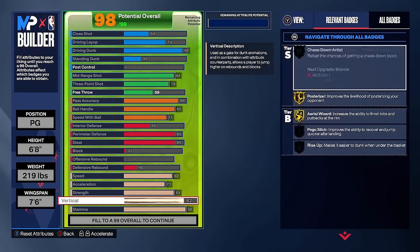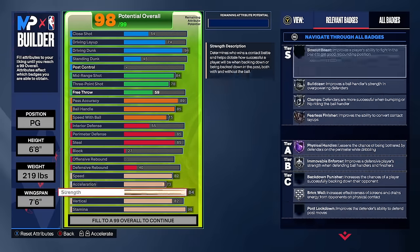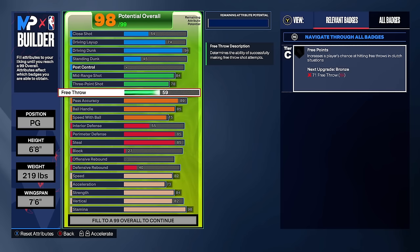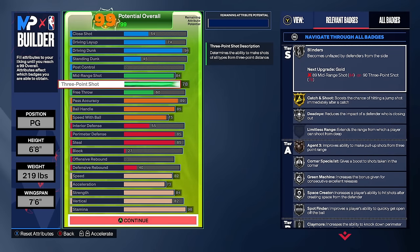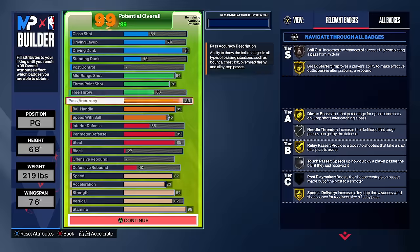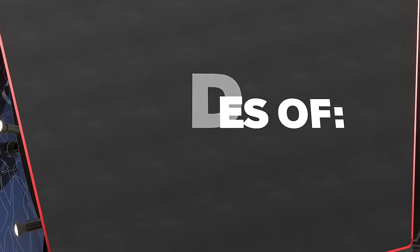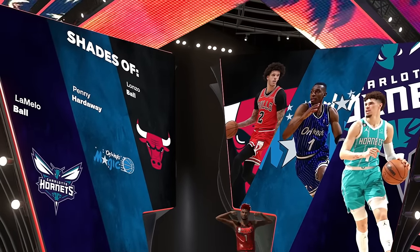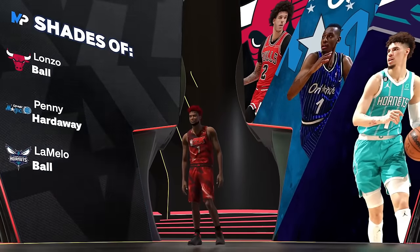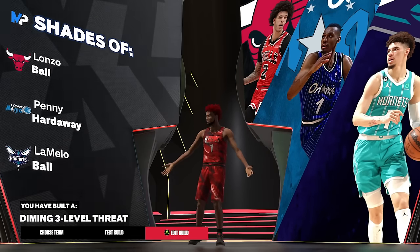In my opinion, this is the most fun build in the game and one of the best. This is the build I've used on wagers this year. You want to iso, take screens, play twos, threes, or whatever — this build can get it done. Upgrade the free throw with the last attribute, or adjust to your liking. The final stats are genuinely crazy — comparisons of Penny Hardaway, Lonzo Ball, and LaMelo Ball — giving us the diming three-level threat.